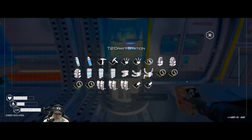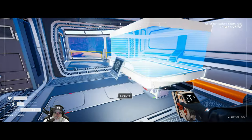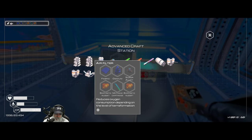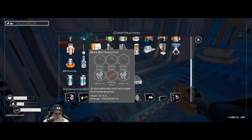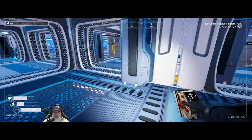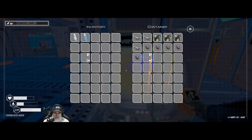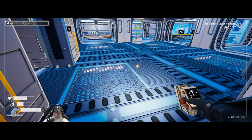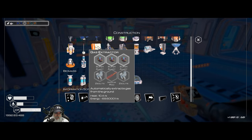The air filter reduces our oxygen consumption, but it doesn't completely stop it. It looks like we're going to make that in here. Okay, the pinned recipe is the air filter — we actually want to pin this first. Two ZOs and an iridium rod.